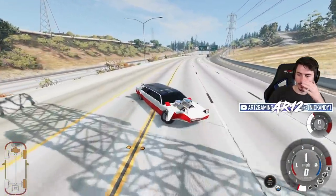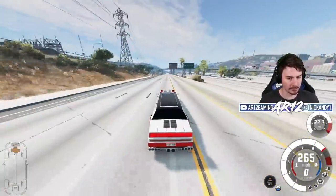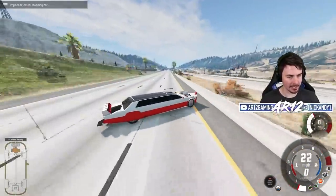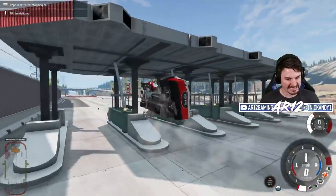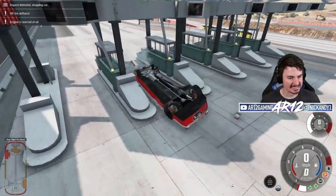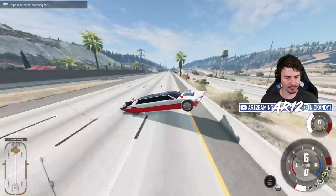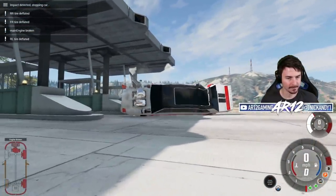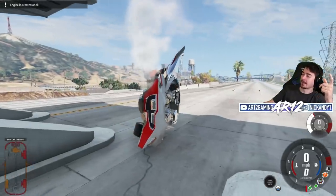The diffuser falls off at around 250 miles an hour, so we just gotta watch out for that. It could fall off at any second... and it's gone. I have no control. 280 miles an hour - the diffuser is gone. I'm on fire again. You're probably wondering how I got here.